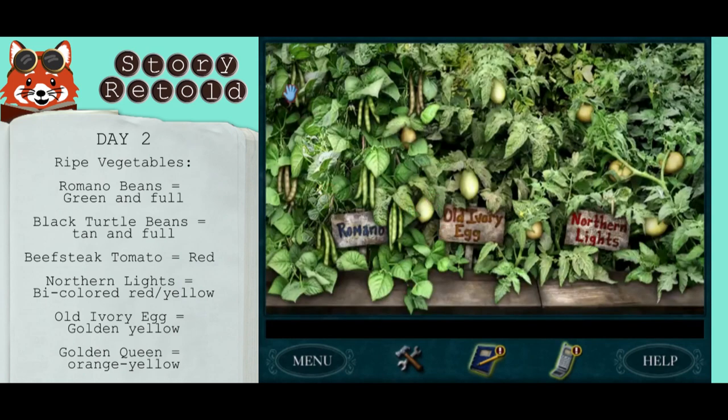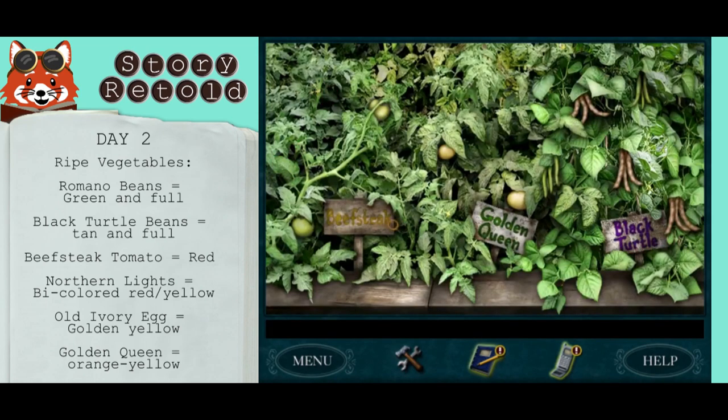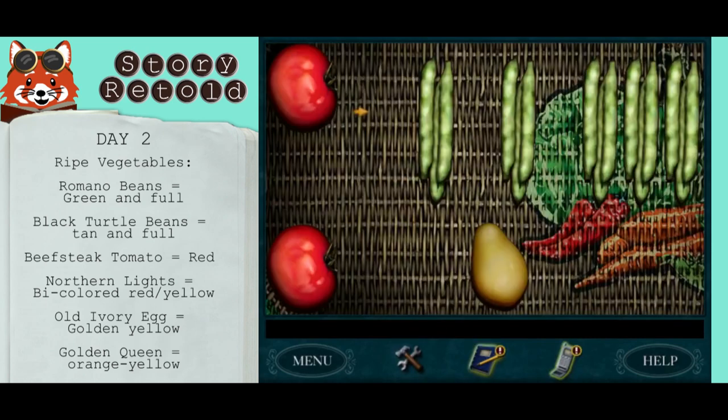Romano is green when full, so you can avoid the overripe ones if you want. Old ivory is golden yellow. There's none for Northern lights today. Beef steak are red. Black turtle, tan when full. You can check your work by opening up your inventory and looking at your basket.